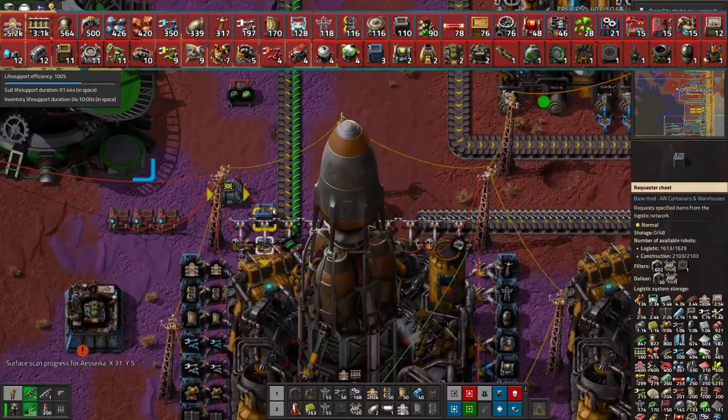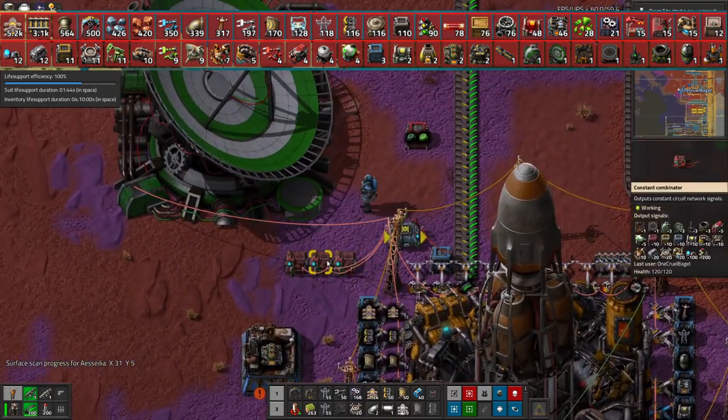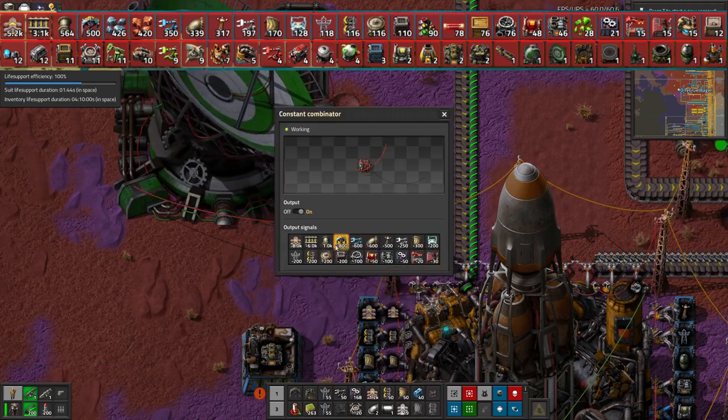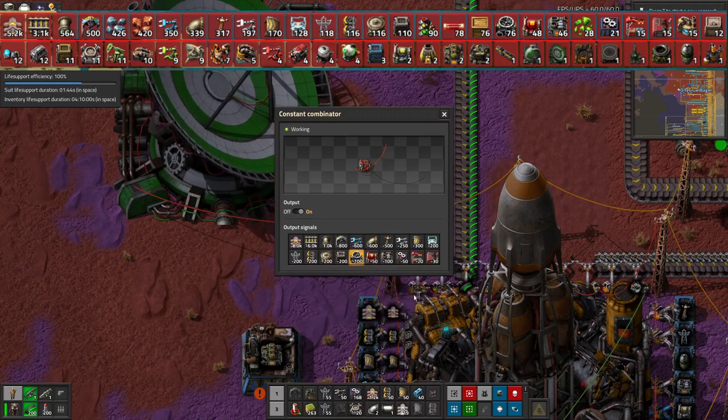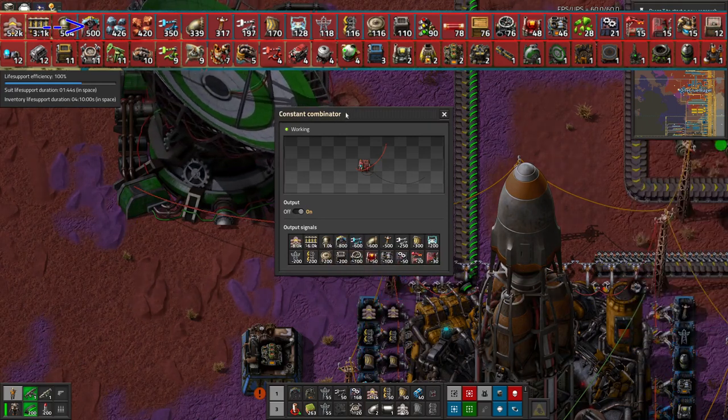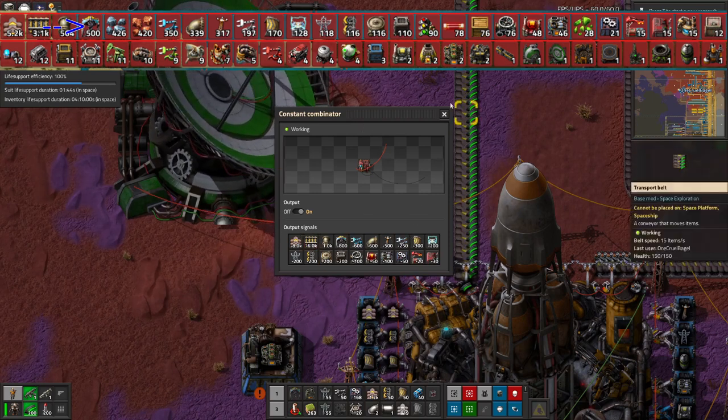Using that, I've got these combinators over here that have essentially the negative numbers of everything I'm going to need. I've increased the numbers a little bit - so you can see we've got minus 800 drills even though I reckoned I needed at least 500, so I thought a few extra ones would be good in there. And I've done that for basically everything.